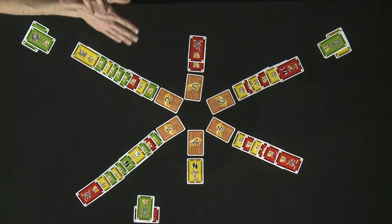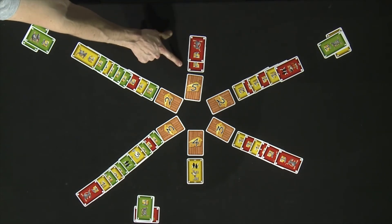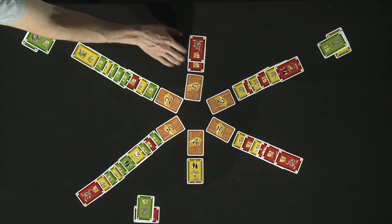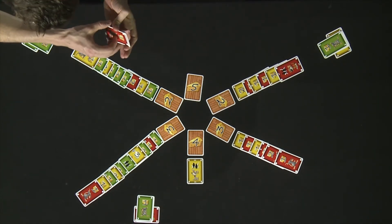After all of the mice have been resolved from this line, the two cards remaining are two mice, which can be fed from this five cheese card. So the red player would be able to collect these mice. They have been fed.